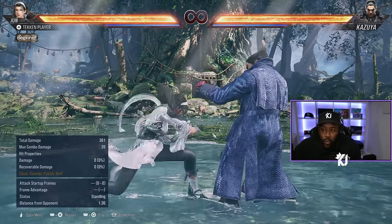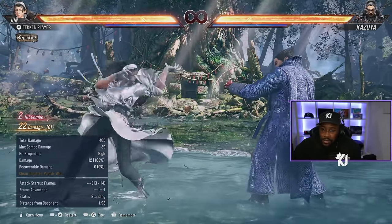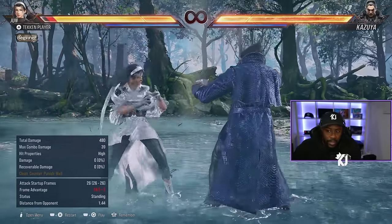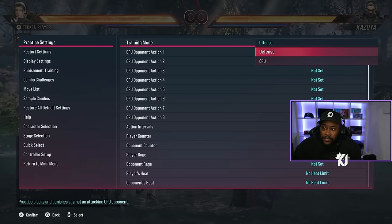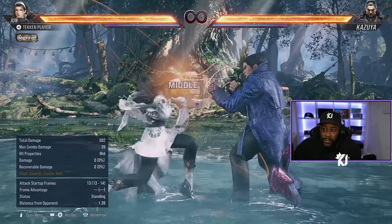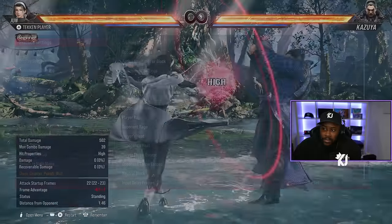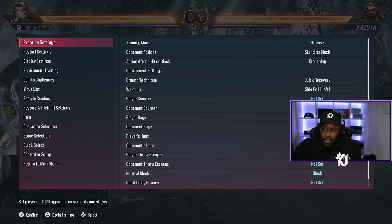So down forward 1,2 — and if we get counter hit you can get up forward 1. So you gotta be careful. It's mid-high as well, so you can duck — I'll even show you. So yeah, just be careful with that.